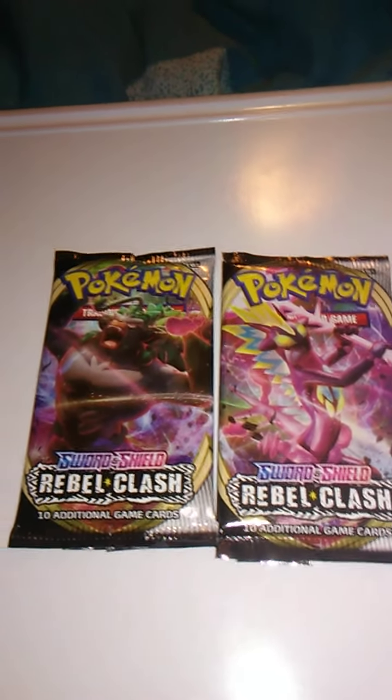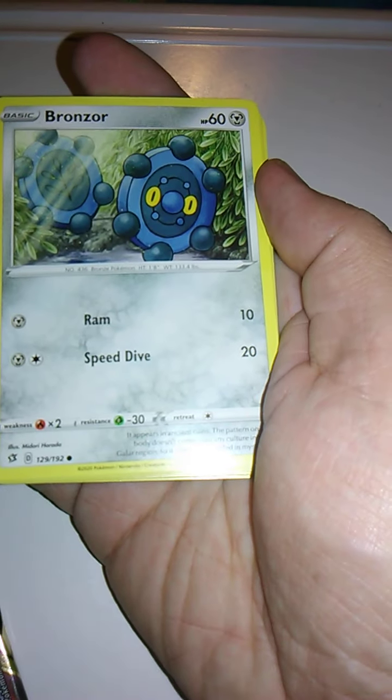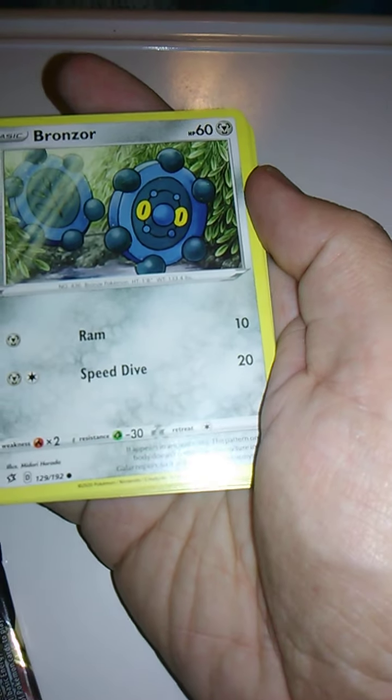And we are back. We're going to open this one first and put the other one to the side. Looks like we're starting off with Bronzor. We have a special card here — putting it to the side. We have Bronzor with Ram and Speed Dive. Sorry for the glare on the cards. I don't think I have that card.